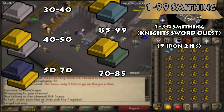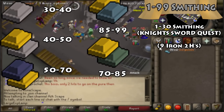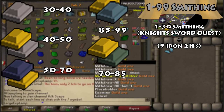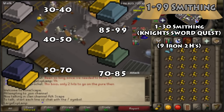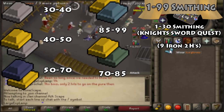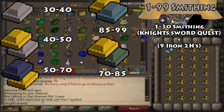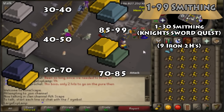As far as our plan for 99 Smithing: from 30 to 40 you do steel bars no matter what. At 40, you have a real decision — steel bars versus gold. Gold is more expensive but gets more XP, while steel actually makes you money but gives a lot less XP per hour. At 50, the comparison is mithril versus gold; at 70, it's adamant versus gold. You profit with mithril, addy, and rune, but get less XP with all of them. From 85 to 99, you have rune versus gold.